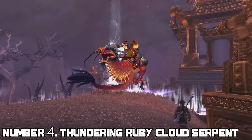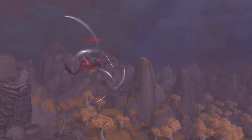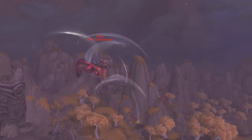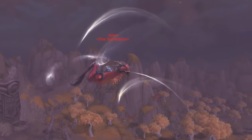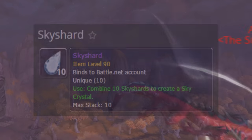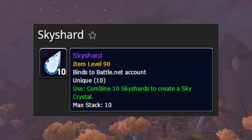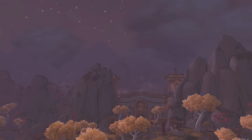Number 4: the Thundering Ruby Cloud Serpent. In order to get this mount, you have to kill a rare NPC named Alani the Stormborn. However, Alani is immune until you manage to get rid of a buff on him. In order to get the item needed to remove the buff, you have to gather 10 sky shards, form them into a sky crystal, and then use that crystal to make Alani vulnerable to your attacks.